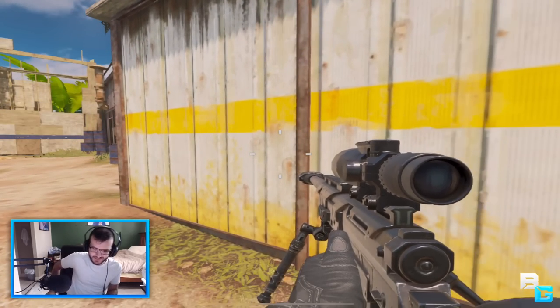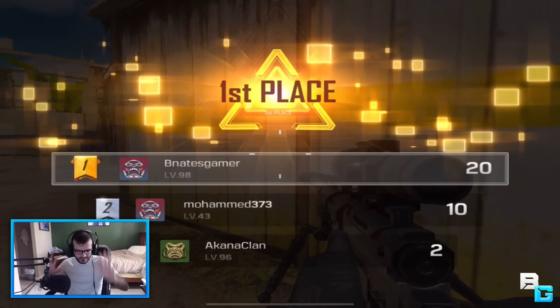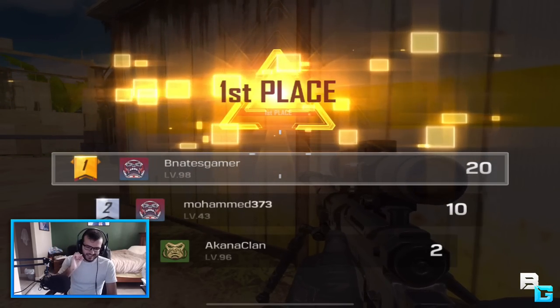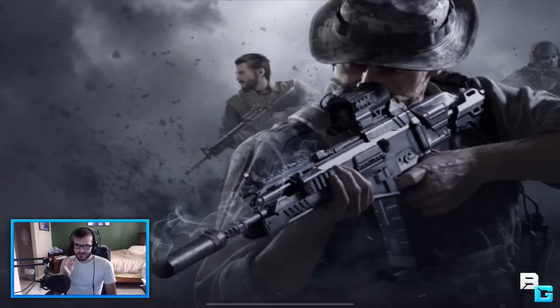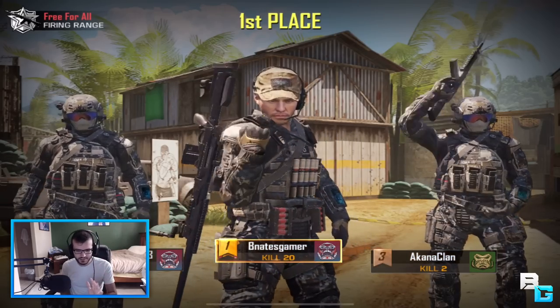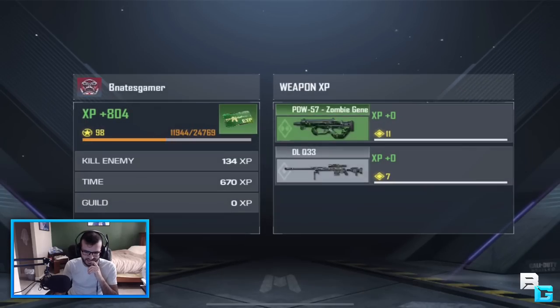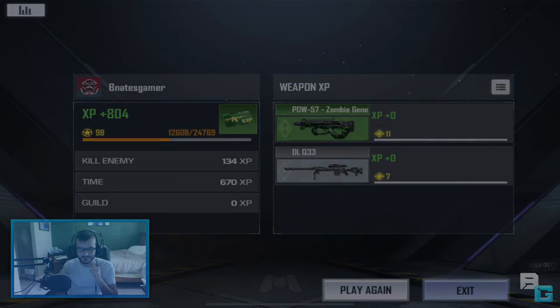Well, there you guys have it — I just wanted to showcase this setup. You need to use the right fire button and switch advanced mode to ADS for sniper, and it just works flawlessly. You just have to get used to it — I'm not too used to it because I've been using the left fire button. But pretty much that's it, guys. Thank you so much for watching, and I'll catch you in the next one.